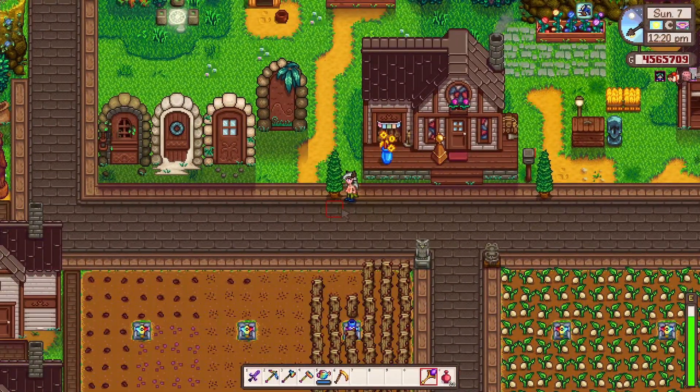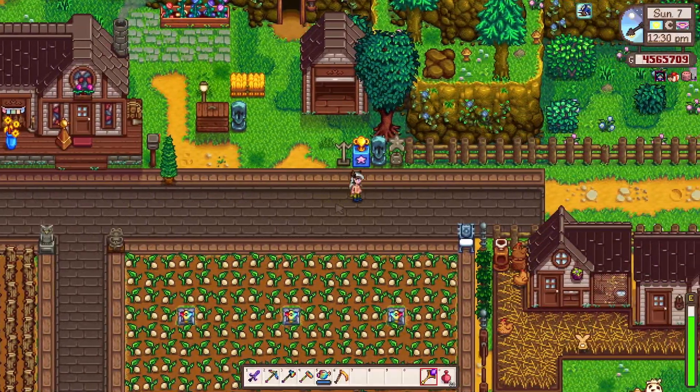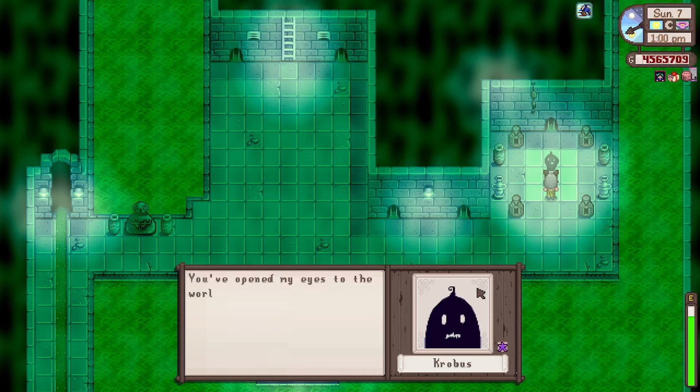Let's go to town. We'll go to the sewer, visit Krobus, and then we'll — hiya Krobus, how are you? You're full hearts with me. You've opened my eyes to the world of humans. I appreciate that.